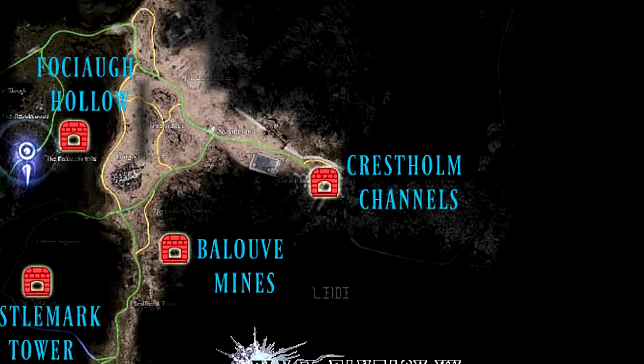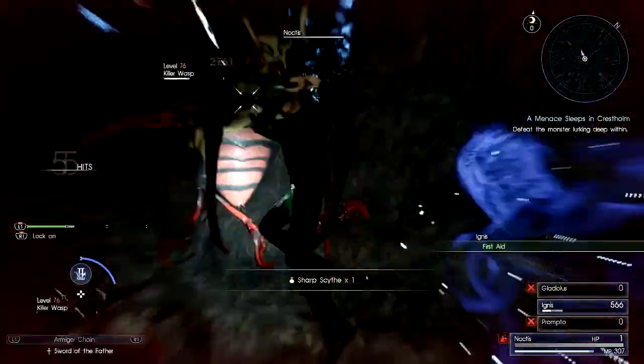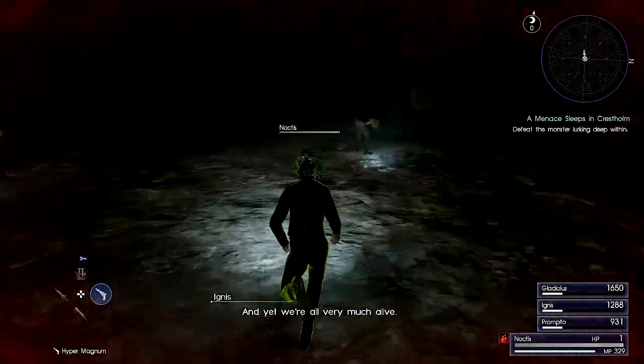Once you have the key, head to Crestholm Channels and into the end game dungeon. It is around 8 minutes into the dungeon at the first crossroads room at a dead end.